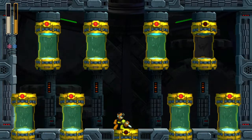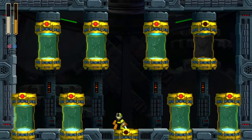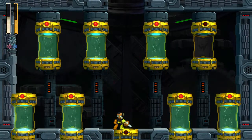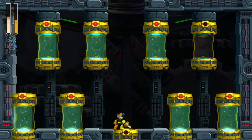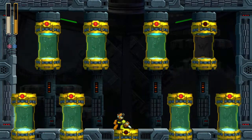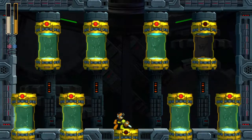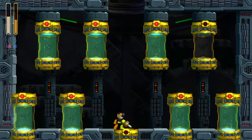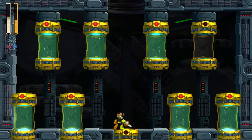The Pile Driver — excuse me, the Impact Driver — is excellent against him, so try to use that if you can. You can definitely defeat him with your charged-up buster if you need to; maybe an E-tank, though you shouldn't have to. Okay everybody, that's Bounce Man! The next robot master is Fuse Man, who is weak against Bounce Man's Bounce Ball weapon. I'll see you there, bye everybody!